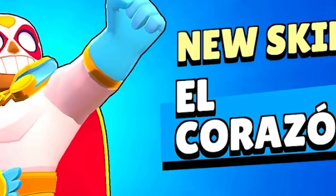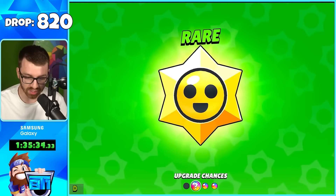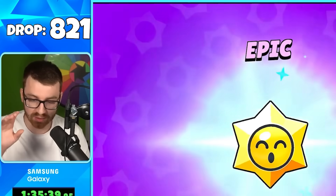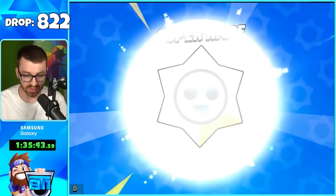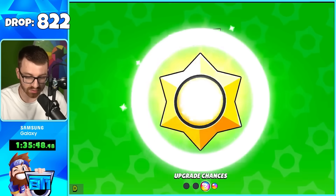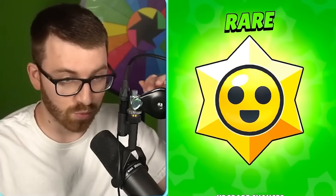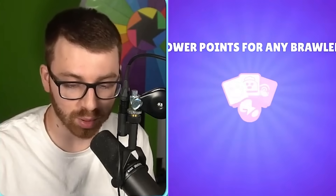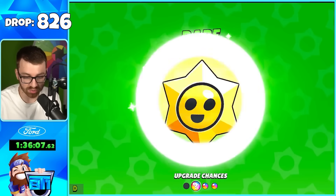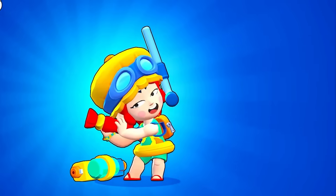El Corazon — I like that one! Adding skins to the Star Drop rotation does make it harder to get brawlers with all the other cosmetics, but with the sheer amount of progression this is adding it's a fair trade-off. We still have Star Road and all these token doublers which convert into more progression — basically they're rewarding people for playing with these Star Drops. Play the game and you'll progress really, really well.